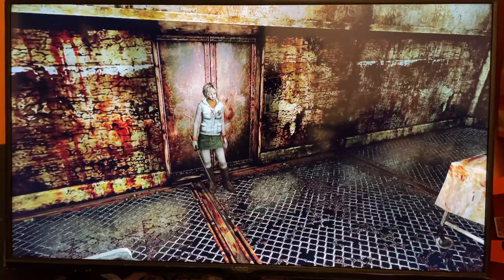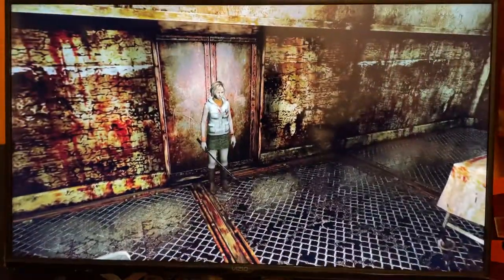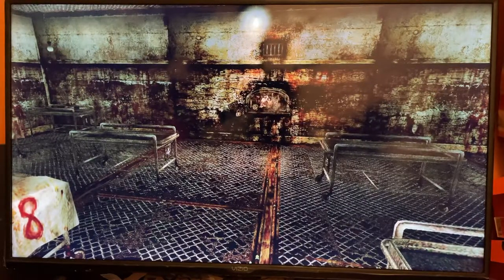Today I'm going to be showing you how to solve the crematorium puzzle in Silent Hill 3 on normal mode. As you enter the room, you'll notice that there's an oven in front of you with a lock. We want to go to that lock and solve the riddle.